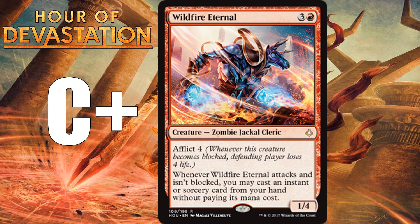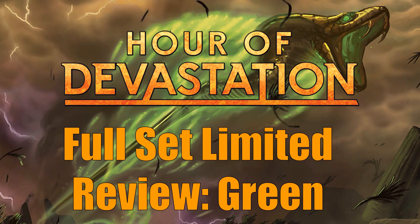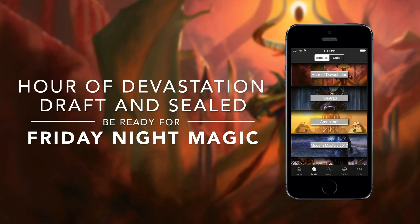That does it for my review of all the red cards in Hour of Devastation. If you enjoyed this video, don't forget to click the like button, and let me know in the comments if you disagree with any of my grades. If you want to catch the rest of my limited review, as well as Hour of Devastation draft videos and other Magic content, don't forget to subscribe. Tomorrow I'll discuss green cards, and the day after that I'll cover artifacts, lands, and multicolored cards. Also, starting with Hour of Devastation, I've teamed up with 5colorcombo.com — my card ratings are now used to help determine when the AI selects cards, making the app much more realistic for drafting. Check it out at 5colorcombo.com.